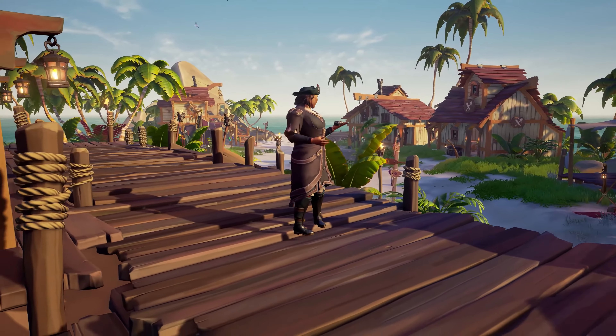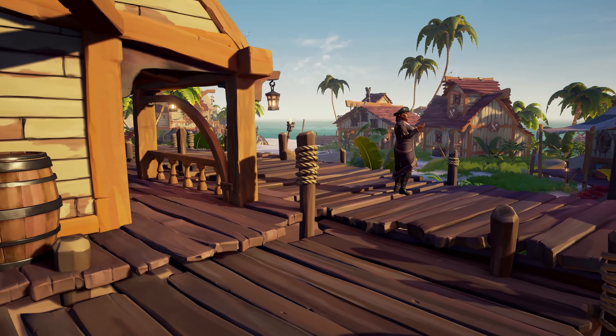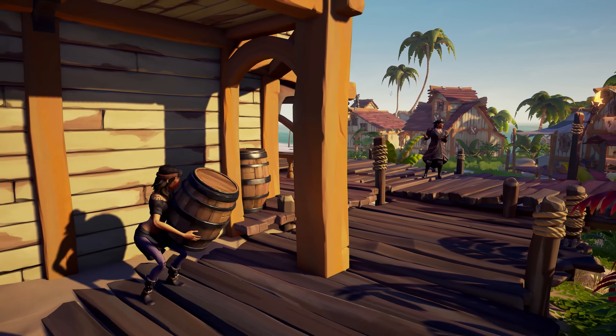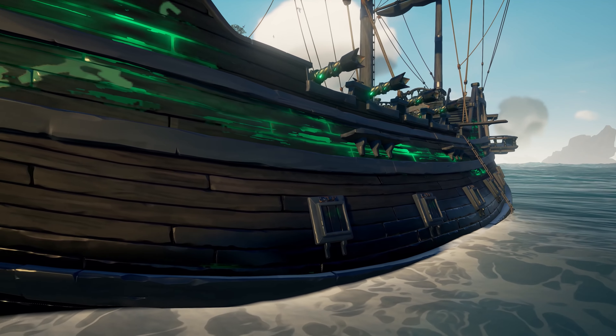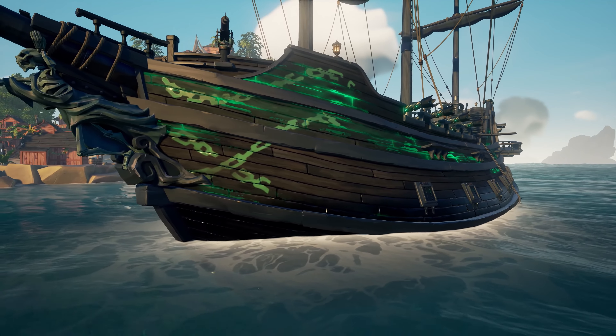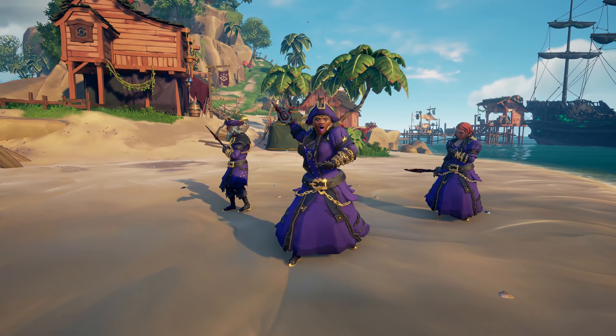And you can also earn the new Barrow Disguise Mount, perfect for stealthy sailors intent on some sneaky shenanigans. And there's new rewards for Pirate Legends too, including the Shackled Phantom Hull and Athena's Might Cutlass.